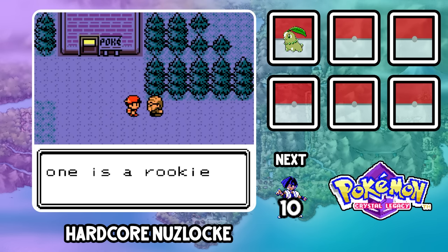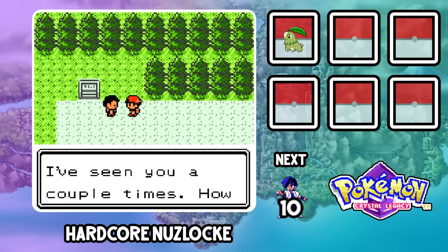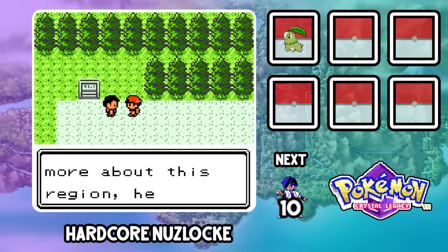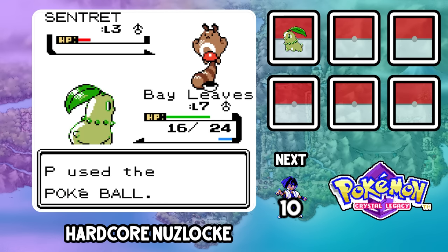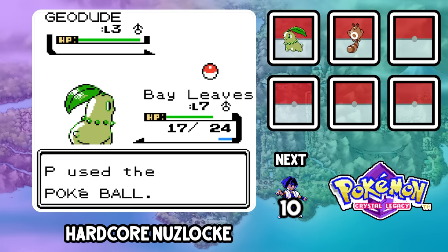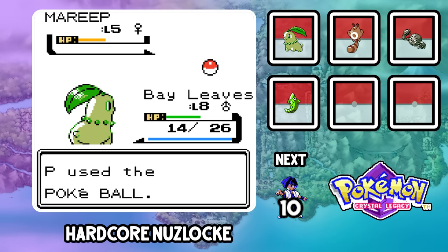We can skip both the old man tutorial in Cherry Grove and the catching tutorial after visiting Mr. Pokemon. I hate when ROM hacks force you to do this still — of course I don't need a catching tutorial. With access to Pokeballs, we grab some encounters: Fennel the Sentret from Route 29, Rocksalt the Geodude from Route 45, Chives the Caterpie from Route 30, Vanilla the Mareep from Route 31, and Coriander the Zubat from the Dark Cave.